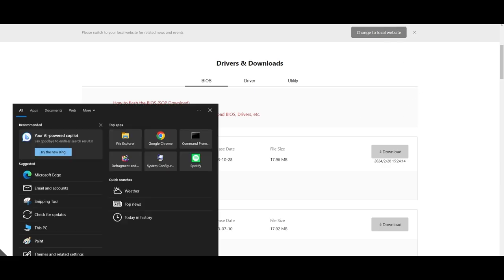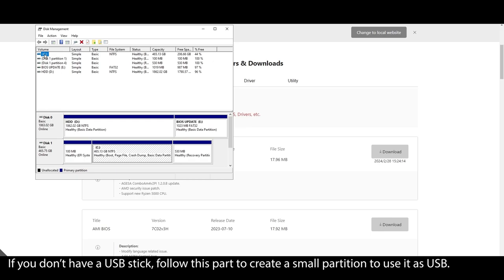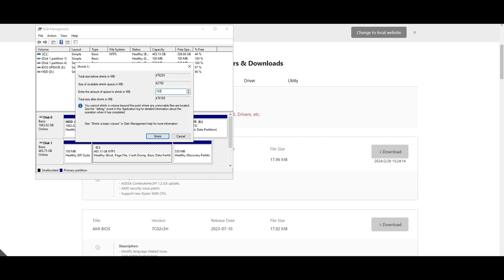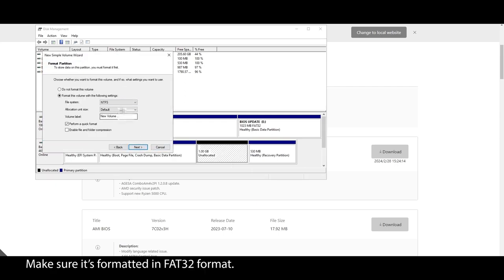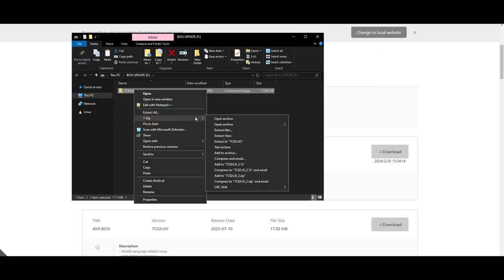On your Windows search bar, type 'system information,' click on it, and locate your motherboard model. Copy it, open your browser, type your motherboard model, and navigate to the official website. Look for a support or drivers tab, click on it, and choose BIOS. Find the latest BIOS update for your motherboard and download it. Once it's downloaded, extract the zip file, plug in a USB drive, and move the files into your USB. If you don't have a USB drive, you can create a small partition and use it as a USB drive.